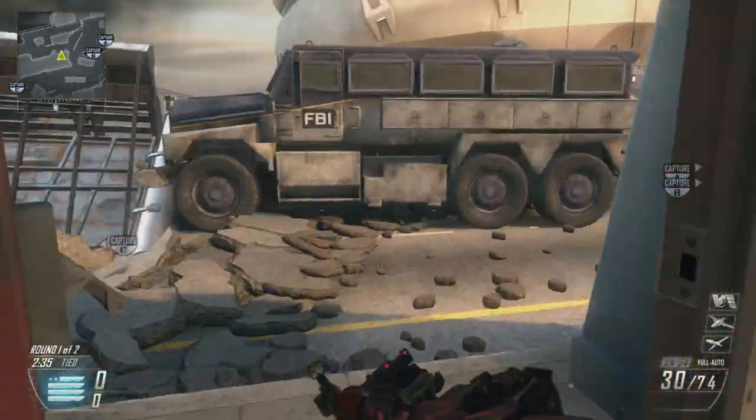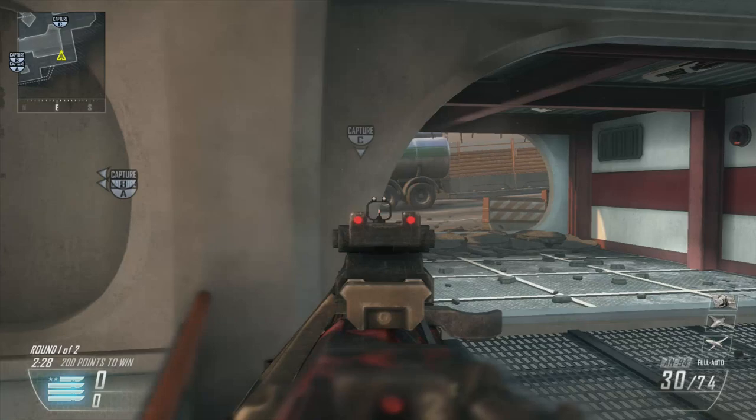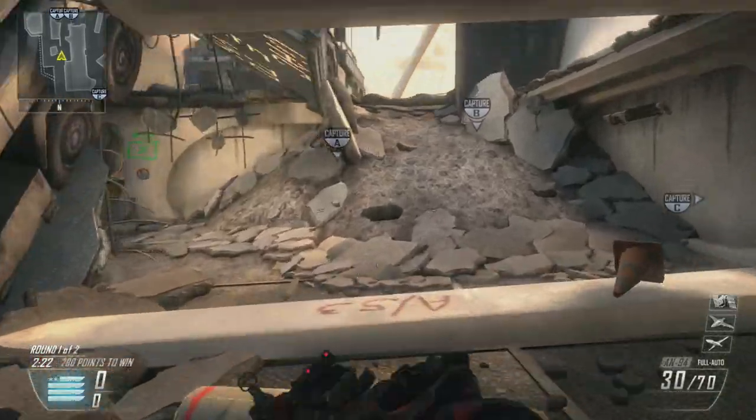Somebody's going to be over there, somebody's going to be behind these covers — get them over by the flag and then back again. I don't really recommend capturing the B flag — there are two big pitfalls: a lot of grenades and C4s are going to come your way. Flak Jack and Tactical Mask are always recommended.